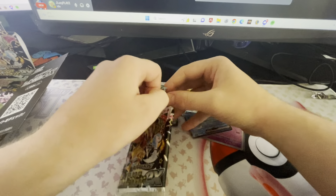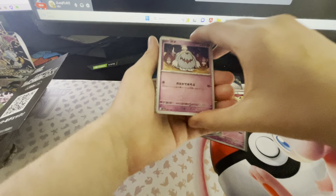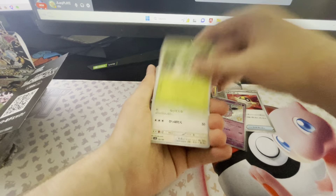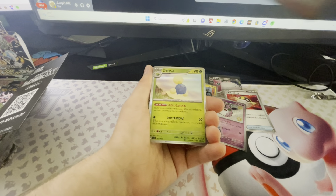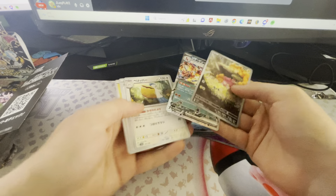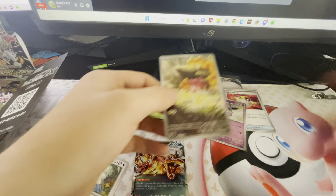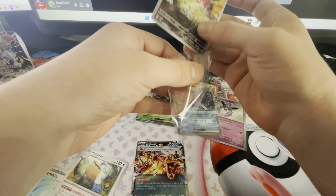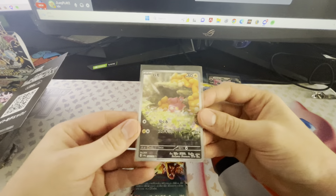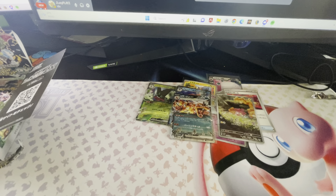Next pack. We've got a Jumpluff and a Charizard as well — nice. We did get an Art Rare: a Flamigo, which is a really nice Art Rare since these aren't guaranteed. And a Charizard EX normal. There are only four Art Rares in this set, so it's actually really good that we were able to get one in the box.